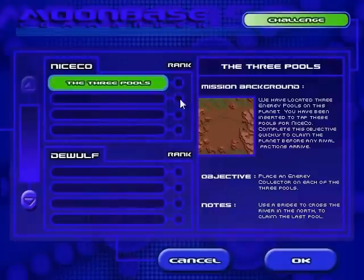Challenge mode. The three pools. Welcome to NiceCo — relax and have a pleasant campaign. But do not fail. Commander, our energy is running low. We have three energy pools on this planet. You must find each pool and place an energy collector on it as fast as you can. I just noticed that what she said there was actually slightly different from what she said the first time. I tried this before and then decided to restart. Let us start the first mission — The Three Pools.